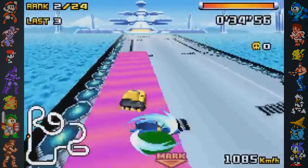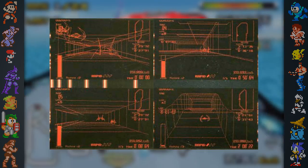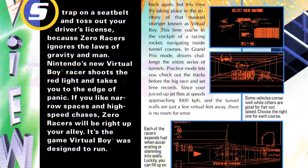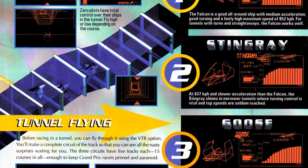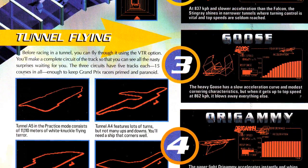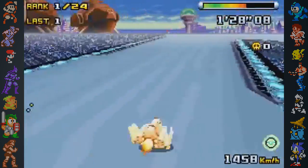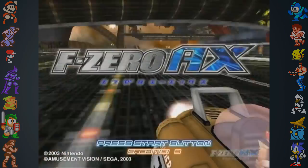There was also an F-Zero game in development for the Virtual Boy called Zero Racers, which was planned to release in fall of 1996. The game was shown at E3 and even had in-game screenshots published in an issue of Nintendo Power. It would have featured three circuits, each consisting of five tracks and four playable vehicles, one of which was the Origami — a completely new vehicle. The game was cancelled, most likely due to the commercial failure of the Virtual Boy.